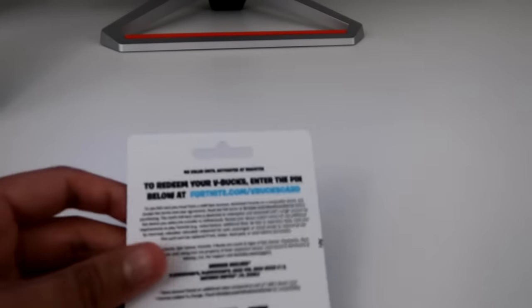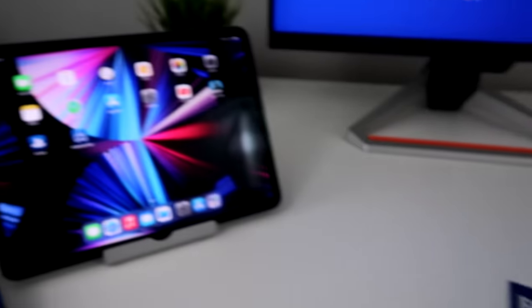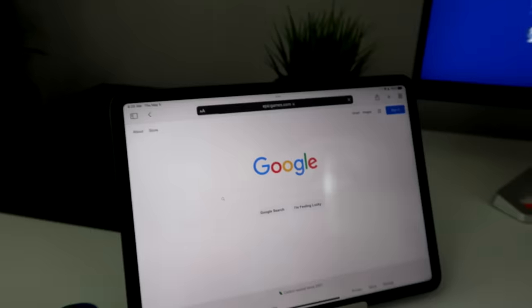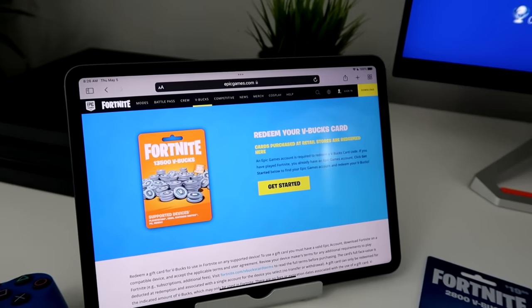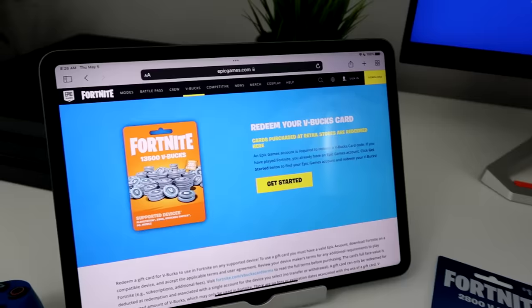So if you look at the back of the card, it tells you to go to a website right here — fortnite.com/vbuckscard. Now you can actually do this on your phone, but I'm just going to use my iPad. I typed it in and pressed enter, and this is what the site's going to look like. I will put a link to the official V-Bucks redemption site down below, so you can just click on it and it'll take you exactly here.